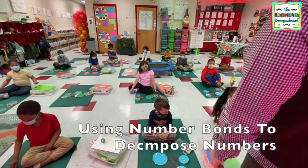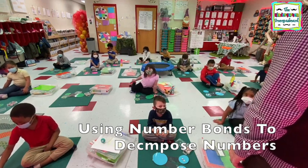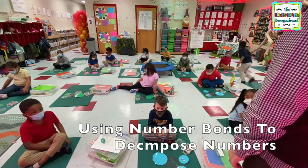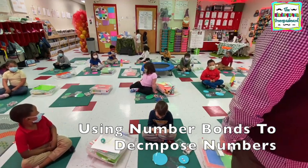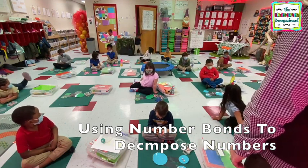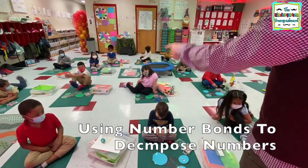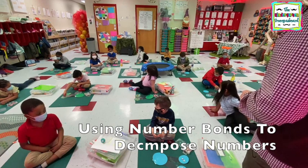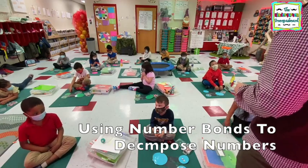Thank you. All right, on Ashley. I have four, and how many on the bottom? Five — six, six. Good. Kyrie — four and six. Julian, how many on top? You got how many on the bottom? Good — two.